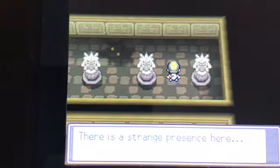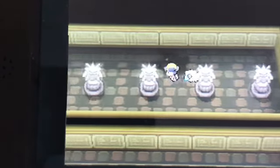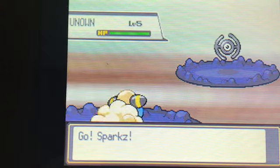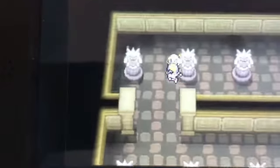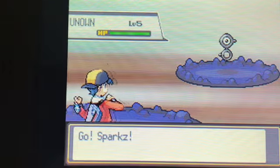Now there is a strange presence here. I think once you solve that first puzzle, you awaken the unknown powers that lie within the Ruins. And three Unown appear — here they are. Another one. And it's an Unown with the letter H. Again, that's another different shaped Unown, since I haven't got a Repel or anything.